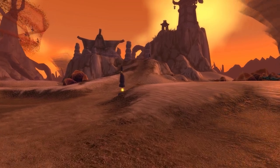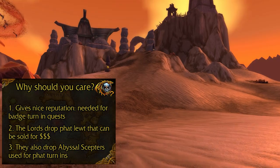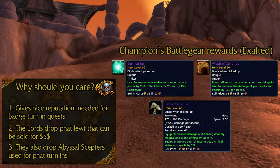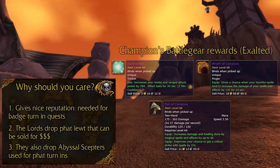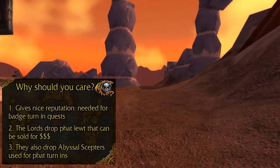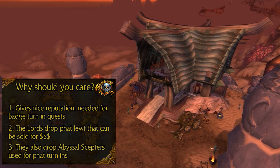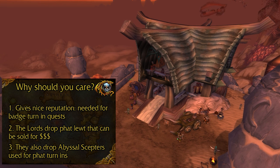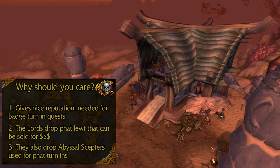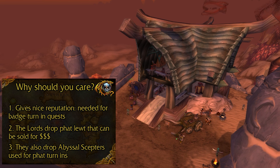First things first, why is it important? It is a good way to grind Cenarion Circle Reputation, which is required to complete the badge turn-in quests, notably to get your Rock Fury Bracers or Earth Strike, depending on how far you want to grind. The lords themselves drop significant loot that can be used or sold to other players for good sums of money, especially if you are the first or one of the few that can summon them on your server. They also drop Abyssal Scepters, which are used for turn-in quests that yield massive loot — we are talking about 200 gold of value per turn-in, depending on the current content.